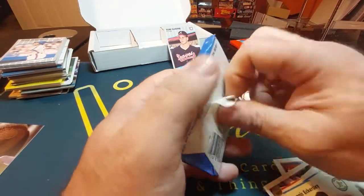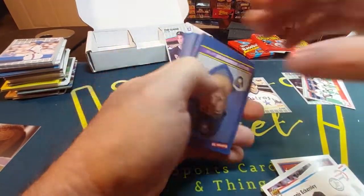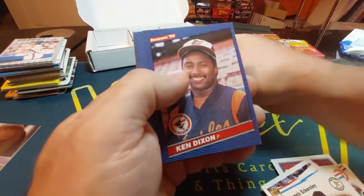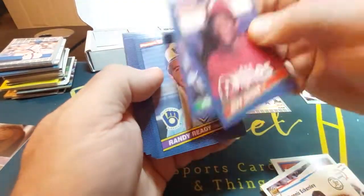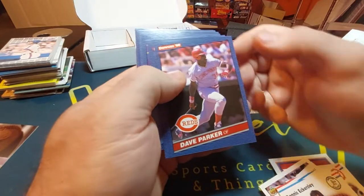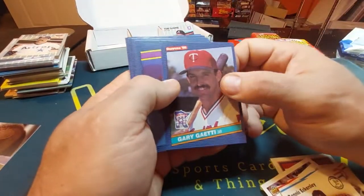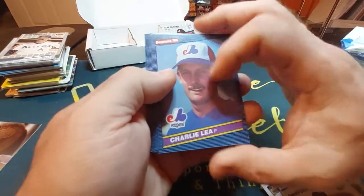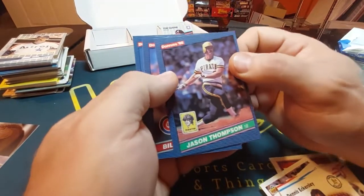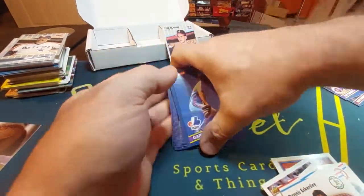We'll go with '86 Donruss. We opened a box of this a couple weeks ago, a whole box, found some nice cards. Billy Robidoux, Kent Dixon, Jeff Stone, Daryl Evans, Randy Ready, Franklin Stubbs, Mike Scioscia, Dave Parker — the Cobra. I think he should be in the Hall, he's way overlooked. Gary Gaetti, Charlie Lea, John Franco, Ray Knight — goes with my Big Red Machine, he played on the '75 and '76 Reds. Jason Thompson, Billy Hatcher, and Gary Lucas. No big names in there really.